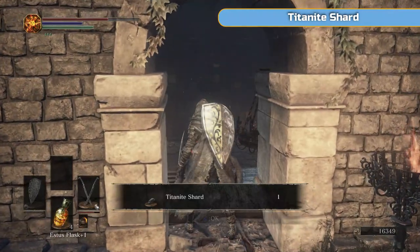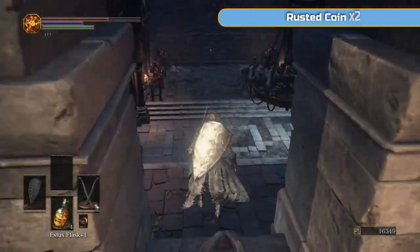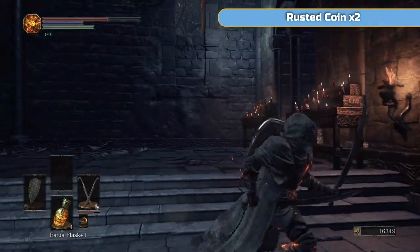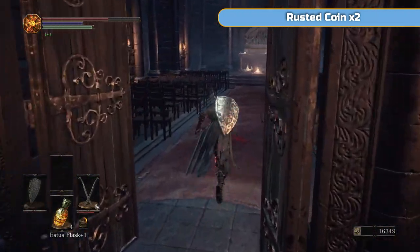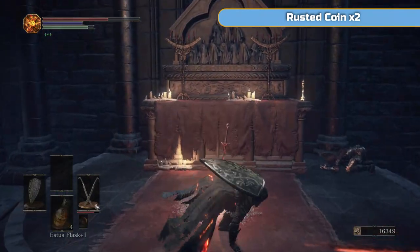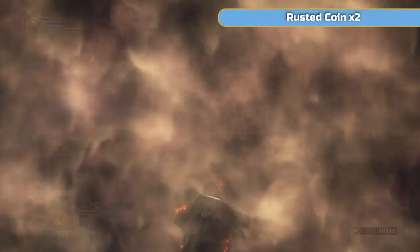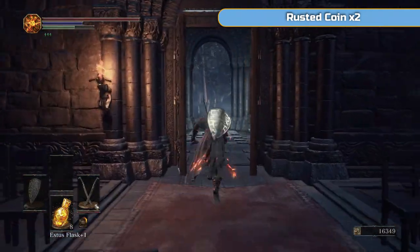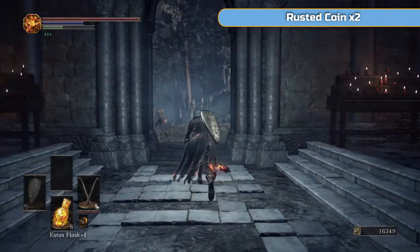Through this window is our bonfire. This is technically another shortcut — or rather, it's getting back to the bonfire as opposed to a full shortcut. The shortcuts are on the left and right hand side here. I'm just going to sit down because we're going to drop literally straight back down into where we just were — I'll show you that shortcut. Go back up the ladder now.